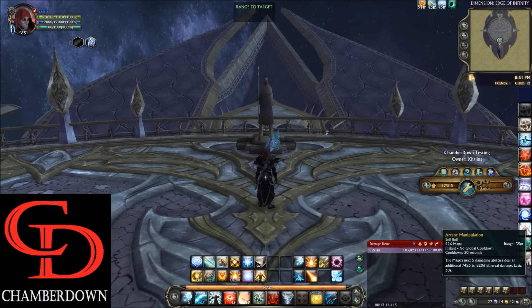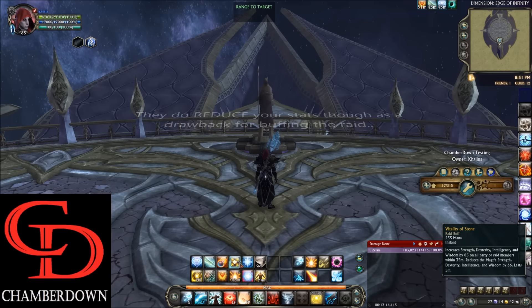Moving over, we have Arcane Manipulation — you typically won't ever have to cast this from here because it's in your pre-pull macro. Moving over to the right, we have Vitality of Stone and Shared Vigor. These two are unique because they look like Bard and Oracle buffs, however they stack. You definitely want to put these up. The downside is they only last five minutes, so you're going to have to keep an eye on those.